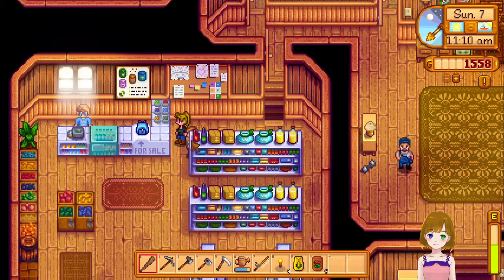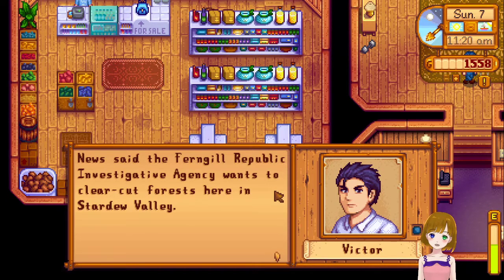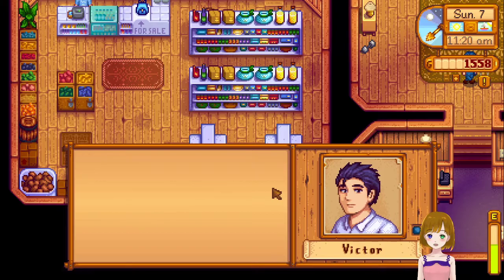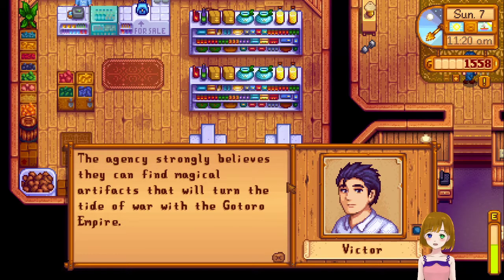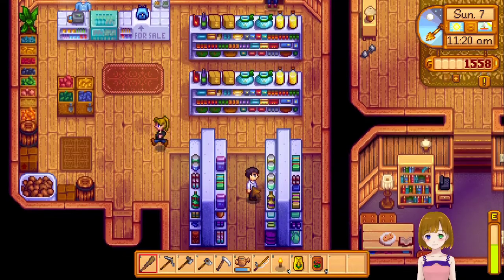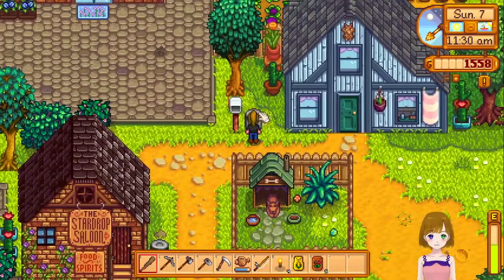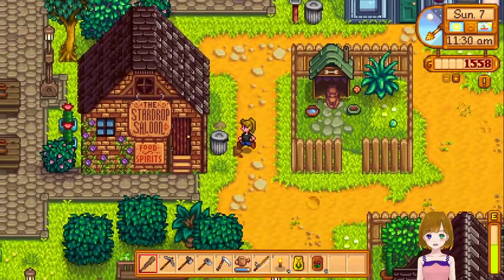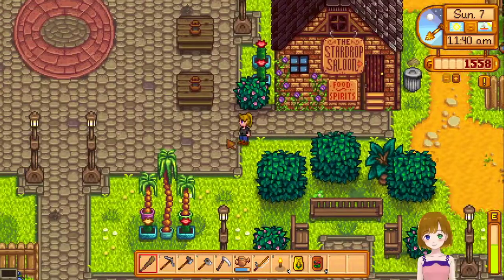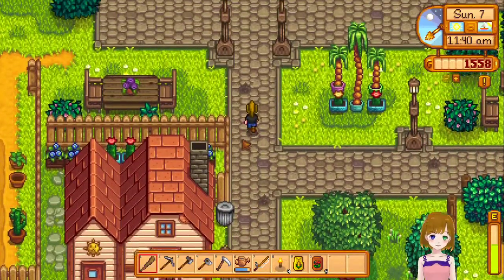The news says the Ferngill Republic investigative agency wants a clear-cut forest here in Stardew Valley, believing they can find magical artifacts to turn the tide of war with the Gotoro Empire. The wizard in the tower isn't allowing them to proceed — which is good. The Gotoro Empire is actually noted in the base game; I think if you talk to Kent he mentions it, but don't quote me on that.